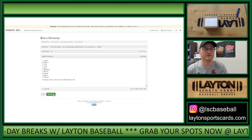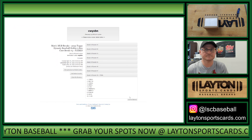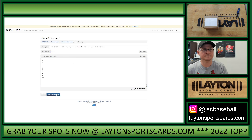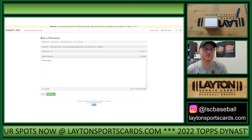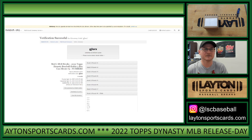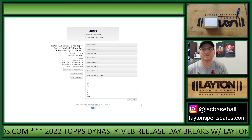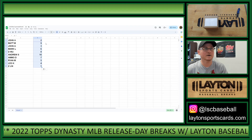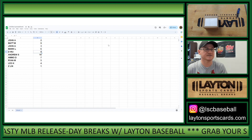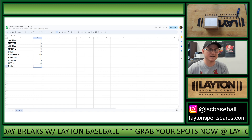Randomized the names and the numbers 8 times each. Results: John A gets spot 2, Matt M spot 9, John A spot 3, Mark L spot 6, Dwoo spot 8, Andrew S spot 10, Ammo D spot 7, Ryan M spot 5, Leo K spot 4, and Z-Lin spot 1.